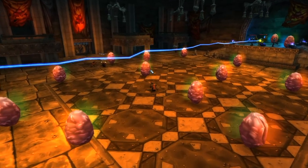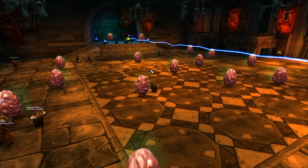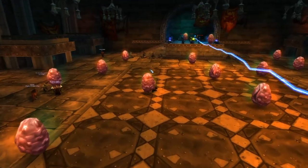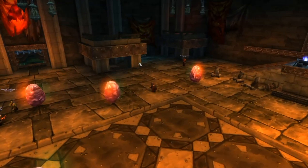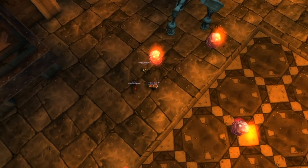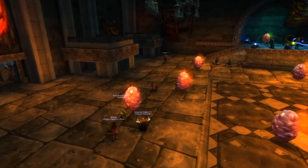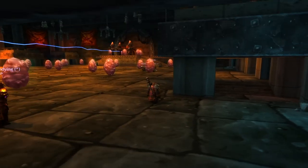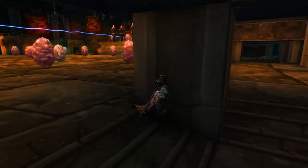Before killing the last egg, have your main tank grab the orb for mind control. The main tank should be tanking, then right before the last egg pops, the tank runs up, grabs the mind control piece, and destroys the last egg. This ensures the tank gets threat at the end. For our guild, we're tanking him on the corner of the T in the ground, with the raid — healers, casters — stacked in the back section, leaving one or two healers for the melee.